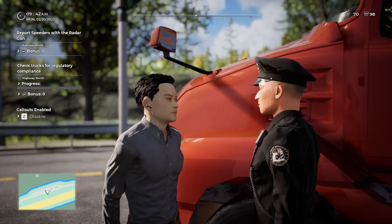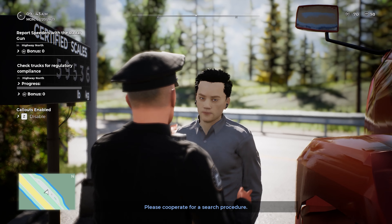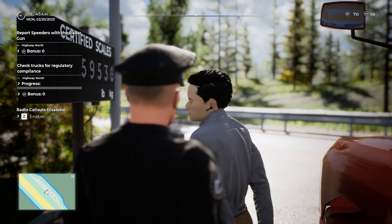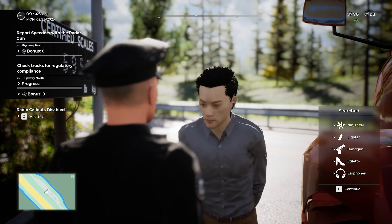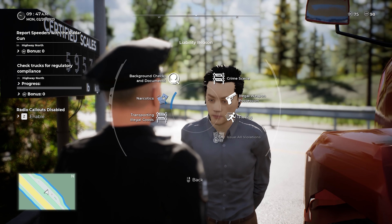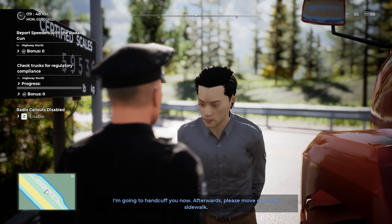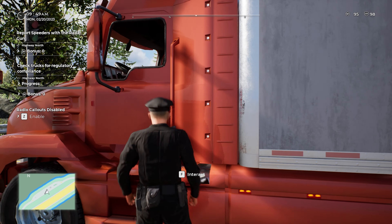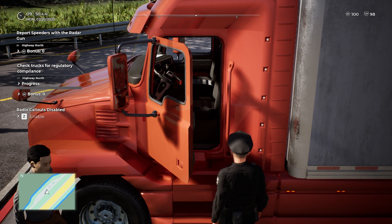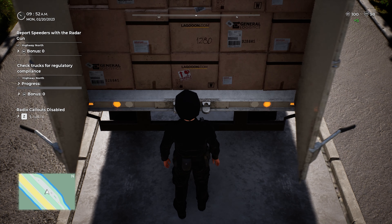I'm going to arrest him straight away — narcotics DUI, alcohol. Cuffs on, step onto the sidewalk please. I want to quickly search him and then search the truck as well. Disabling callouts just in case we get another one. He's got a handgun — no gun permit. Liability reason: weapon, handgun. I'm going to handcuff you now. I can't believe he's got a handgun.